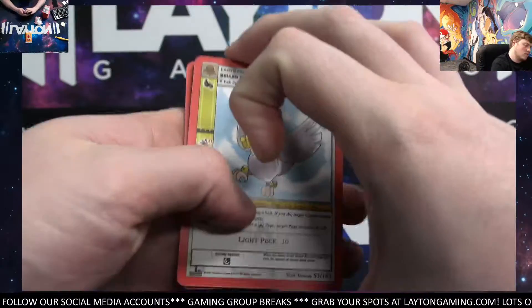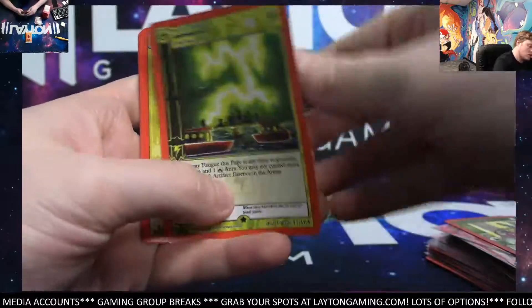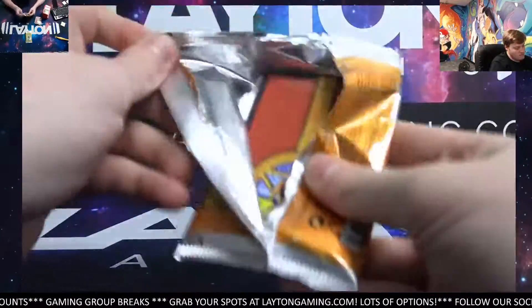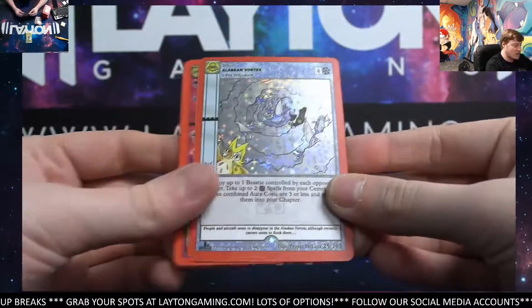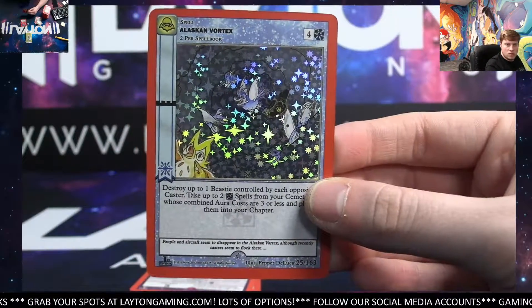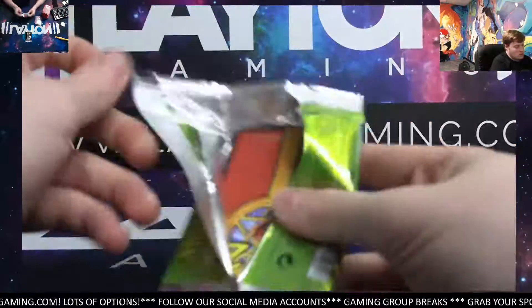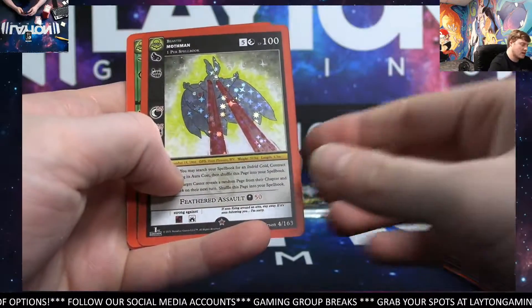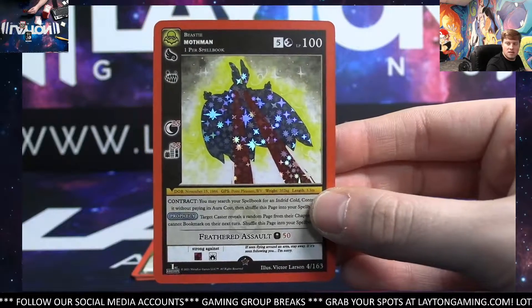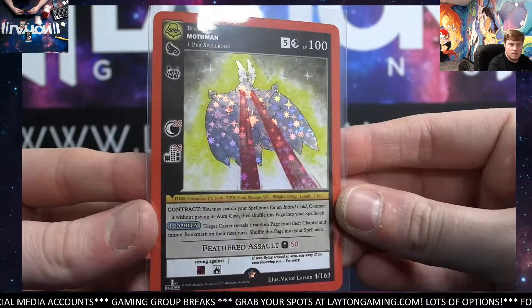If you do see a Bat, pretty tough to find. Arkansas Sniperverse. Definitely come check it out on Friday, Jacob — I think you'll like watching the Cryptid Nation. Alaskan Vortex on the full — a couple of repeats here at the end, unfortunately, but still never too bad to see some full holos. Red Ghost — I like this character, pretty cool guy. Mothman Reverse — nice, let's go! Solid, there you go. Congrats, Jacob.